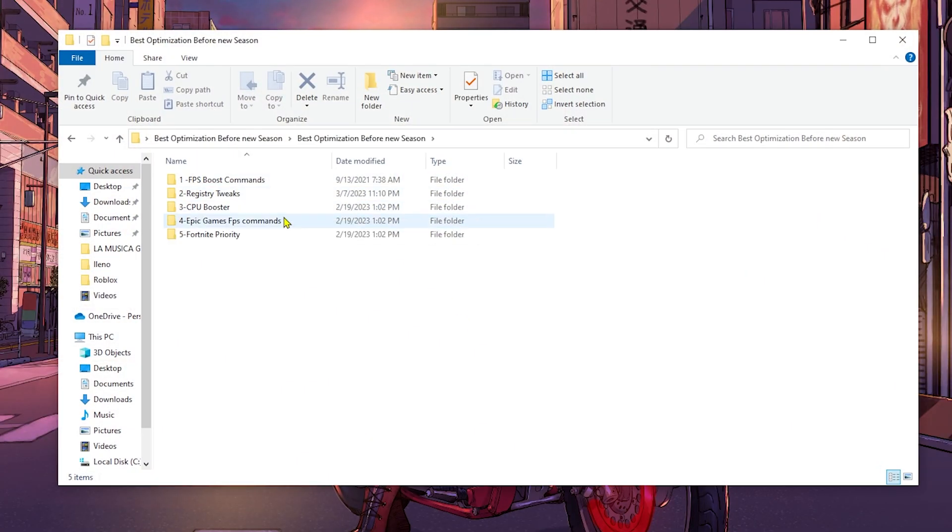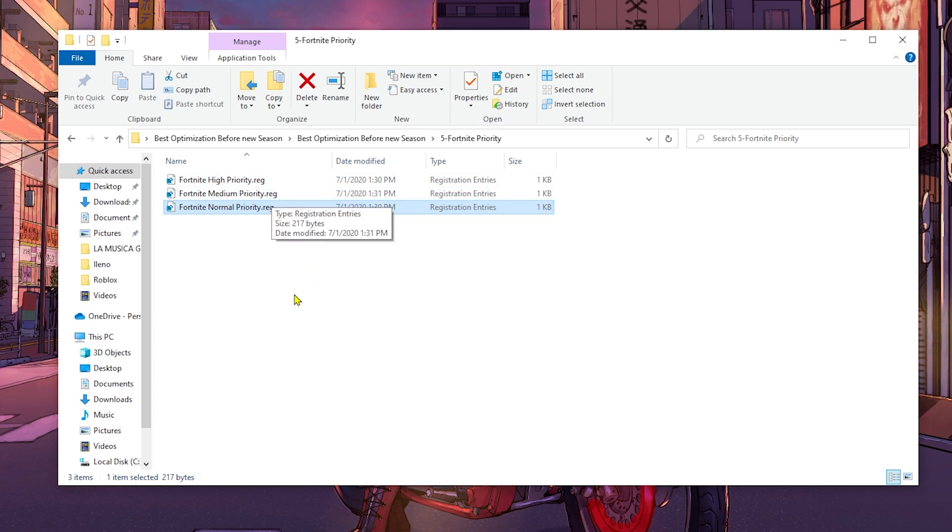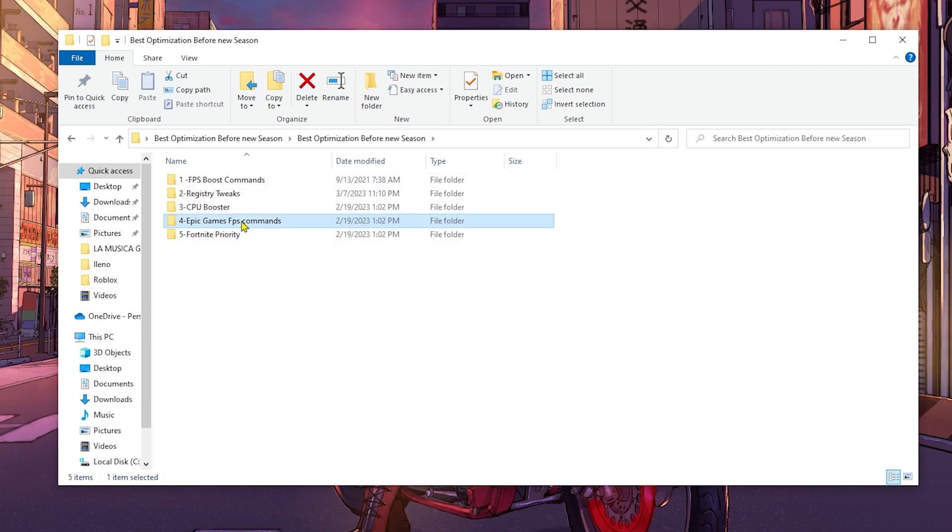After the disk cleanup, open the downloaded pack folder. This is optional — if you don't want to risk registry tweaks you can stick to the last three folders. For folder number five — Fortnite Priority — open it and double-click High Priority to give Fortnite higher CPU priority, which can boost FPS. Keep in mind that if you multitask while playing (streaming, browsing), those tasks will be slower because Fortnite takes priority. If you want to revert, just double-click Normal Priority.